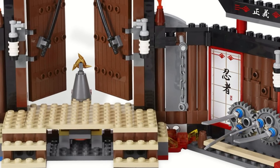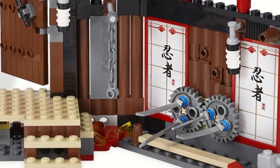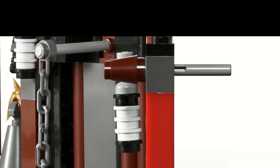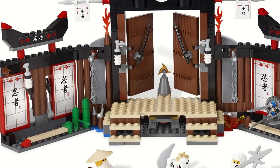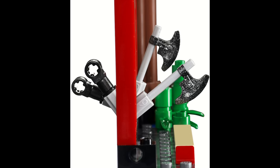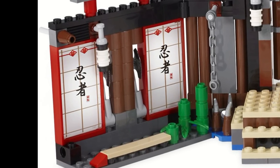On the right side, there's a chain to swing over some lava which leads into some rotating blades with some studs on the wall above to attach minifigures to, and there's even a flick fire missile at the very end of it. The left side is similar with a chain being used to swing over some spikes this time, and there are two axes that you can push down and get another flick fire missile.